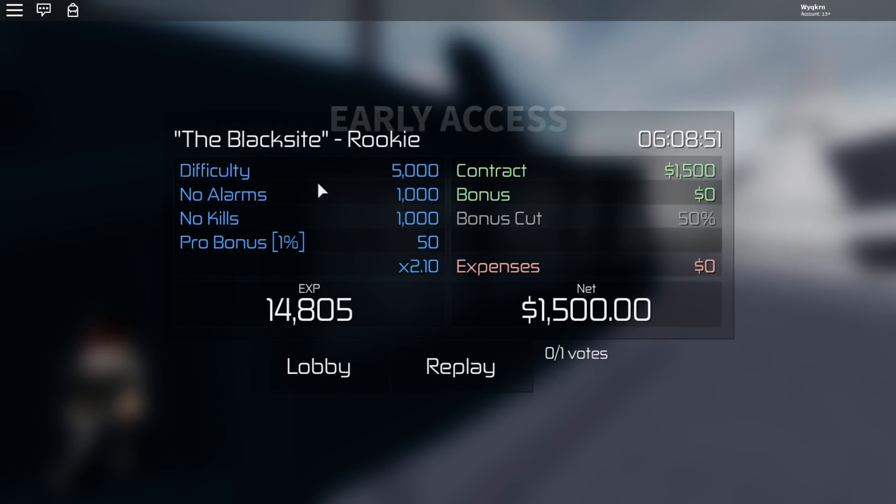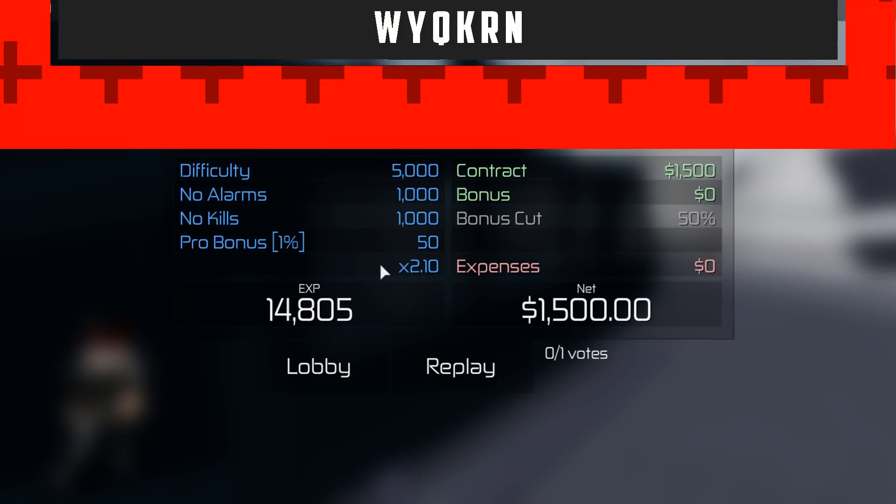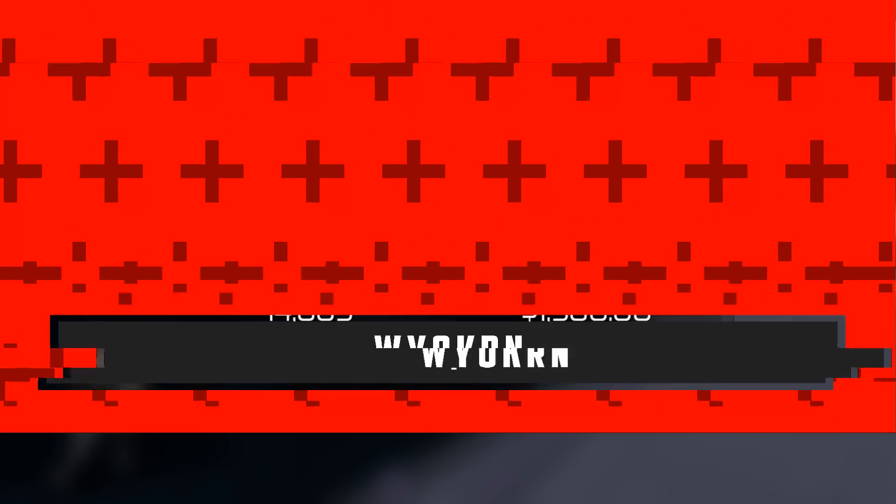It's the Blacksite — you'll get a hefty reward: 5,000 XP and 1,000 for no alarms, no kills, depending on your multipliers. If you thought this was helpful, make sure to leave a like, subscribe for more Entry Point content. I'll be releasing challenges for this mission soon — join my Discord, buy merch, and I'll see you in the next one. Goodbye!